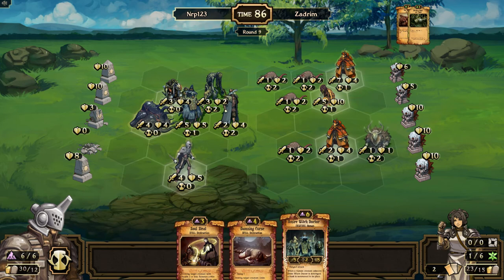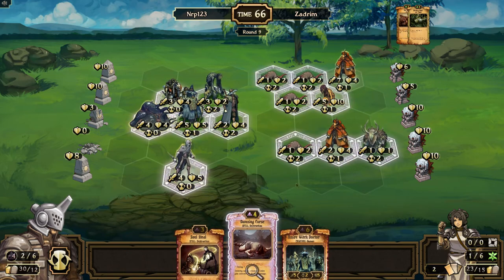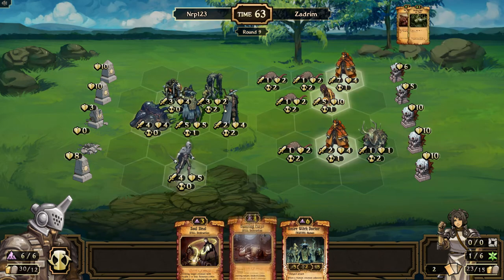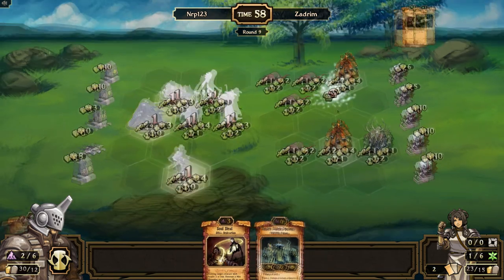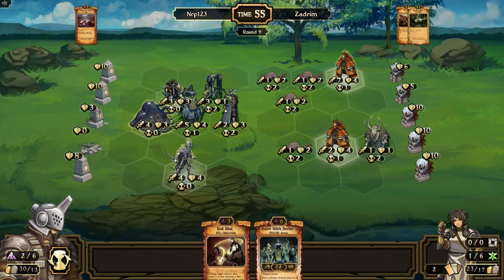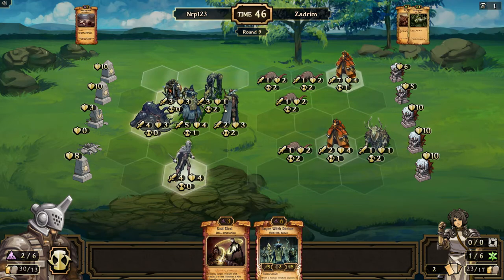He destroys one idol and destroys the Darkling. Another Soul Steel — that's a good draw — and a Damning Curse and a Witch Doctor. We frankly just can't really kill stuff this turn so I gotta Damning Curse something. Better Damning Curse this before it gets Untainted. Yeah, that's a good idea — I wish I could play something else this turn, oh well. And I'll curse you so that you're Untainted.